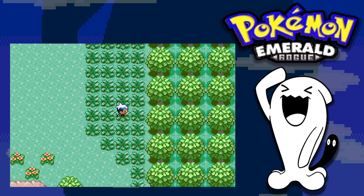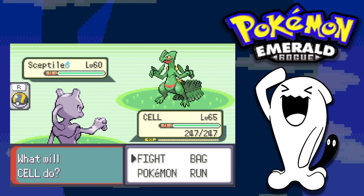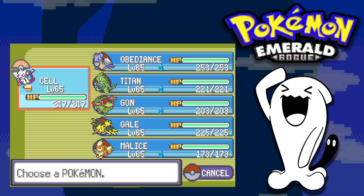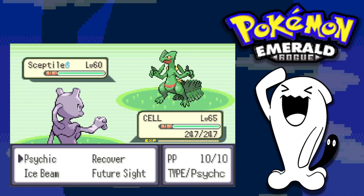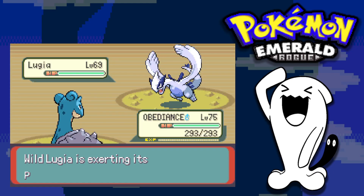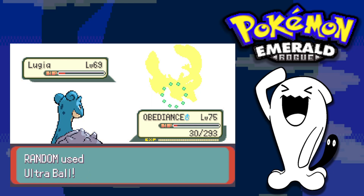I realize Growlithe is pointless since the upcoming trainers — Juan, Wallace, and Steven — really undermine a fire type's viability. I replace it with Sceptile as we move forward. We get another strong encounter: a Lugia! I decide to catch it to replace Lapras since its stats are clearly better.